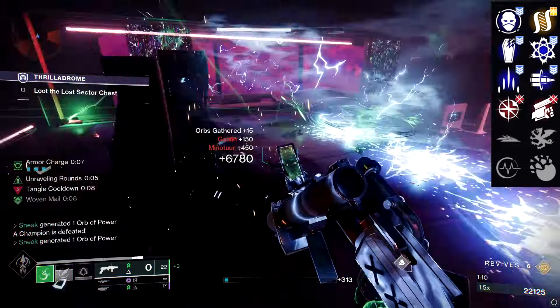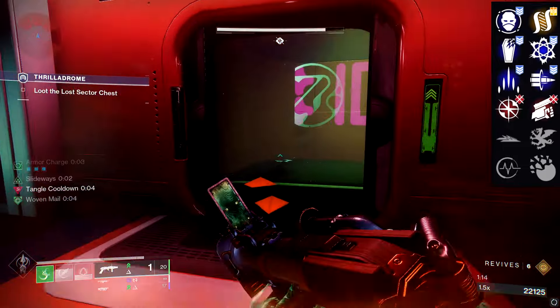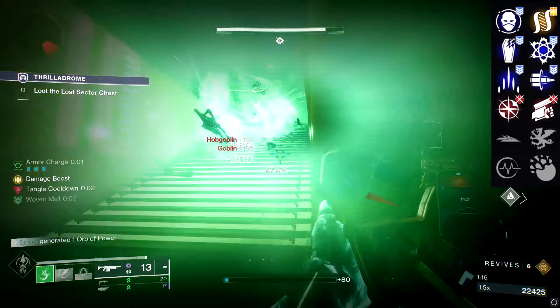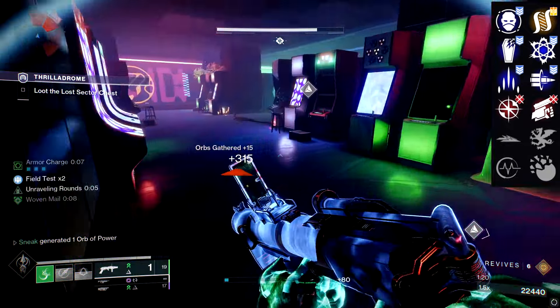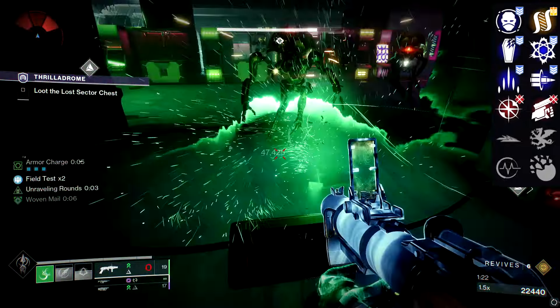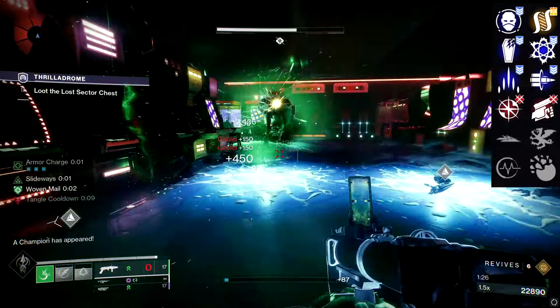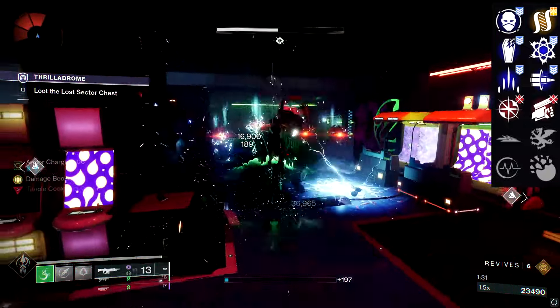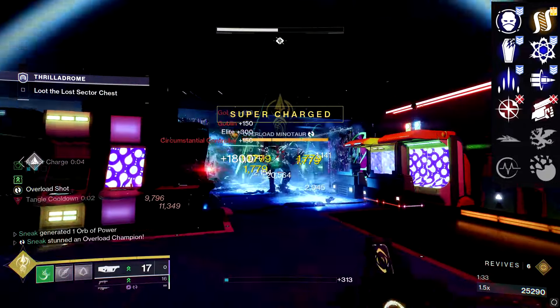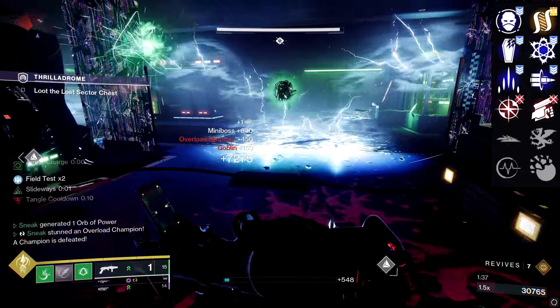Let's just get all the trash out of the way. Pulse Monitor — out the window. Grave Robber — out the front door. Enlightened Action is not a bad perk, but it won't be your number one choice. In Column 4: Vorpal — this is not 2018, that's gone. Swashbuckler — what are we, pirates? Bait and Switch — you don't want Bait and Switch on a Waveframe.